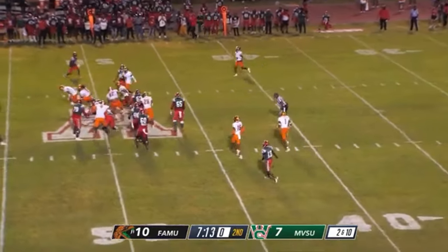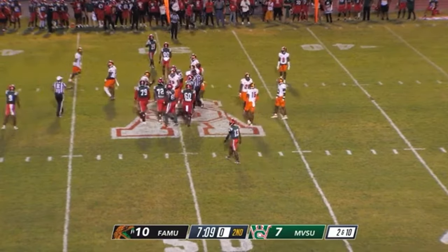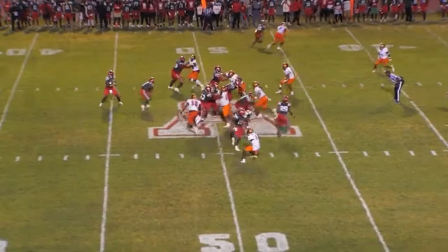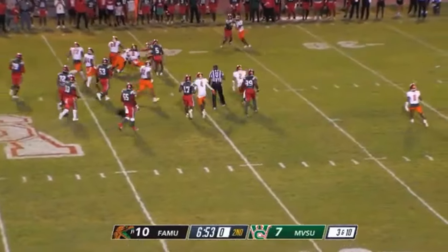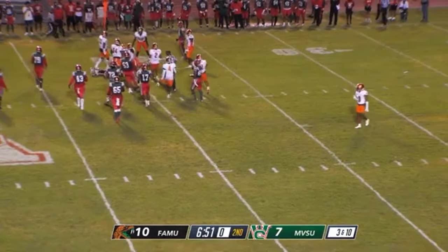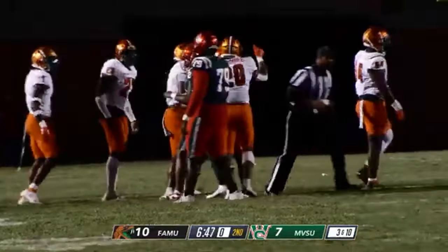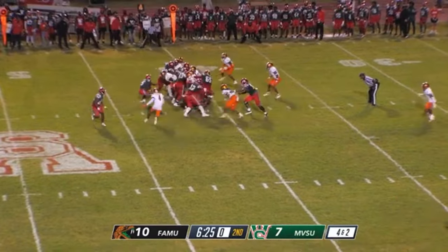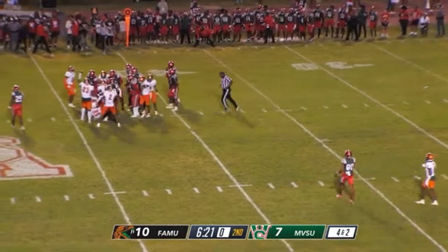This would be a handoff to number 17, Jacoby Thomas, brought down by a number of Rattlers. Valley Sports Network, third down in the third quarter. This play would be a keeper by the quarterback. Rattlers expecting to run, and he would be brought down by a number of Rattlers.